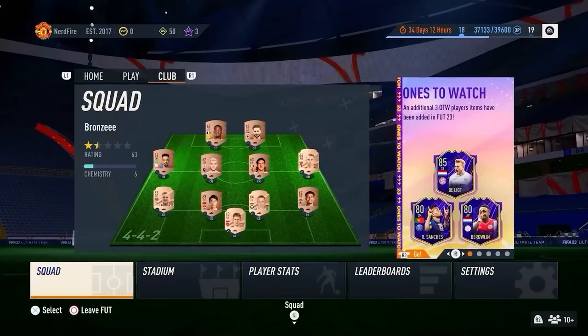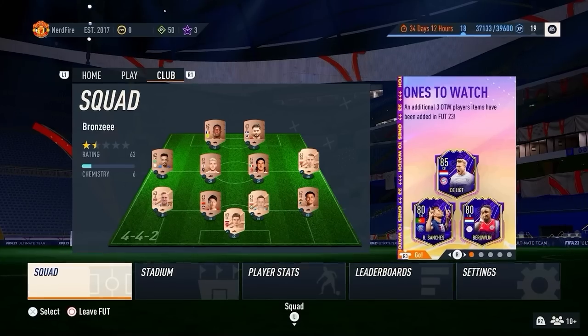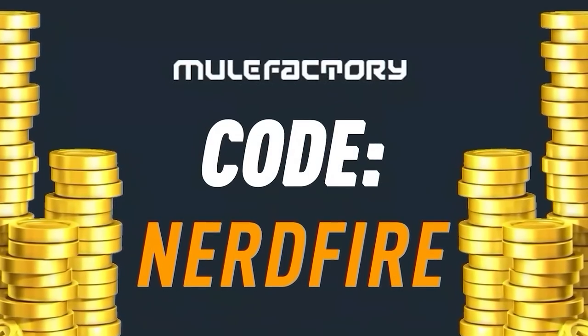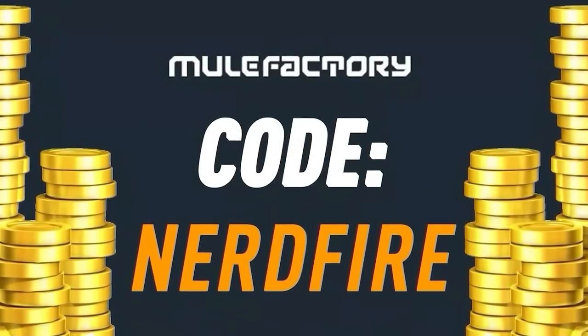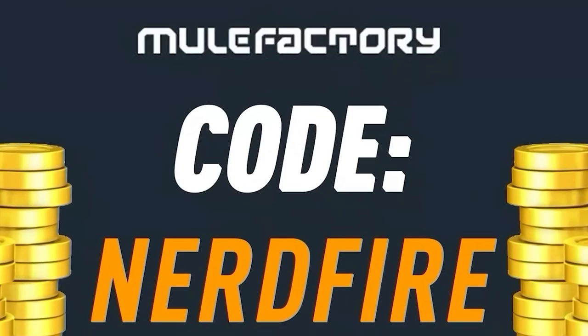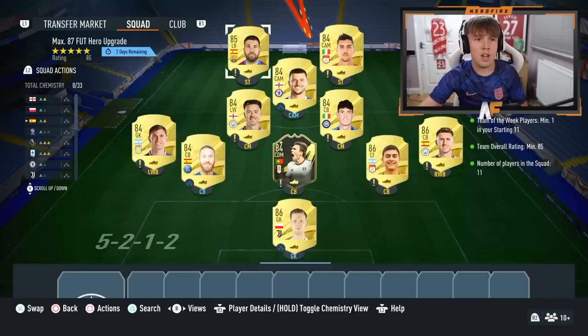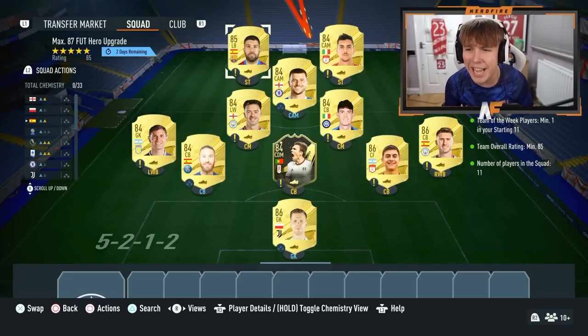We have got the max 87 hero SBC pack - let's open a load of these up and see what we can get. Have you guys got a terrible team, no coins, and you want to buy some of the brand new players from the Rule Breaker promo? Go to MuleFactory.com to get the cheapest, most safe, reliable coins and use the code NerdFire at the checkout for five percent off your order. Link is in the description down below.